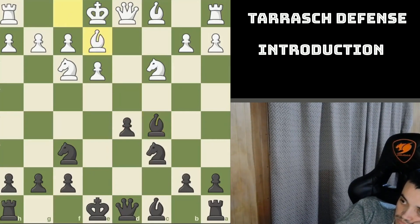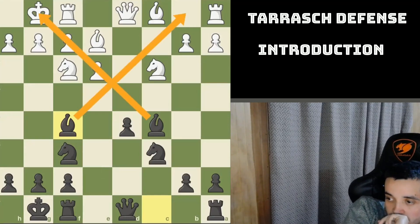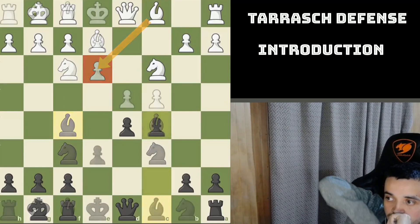Kirchner played Be2. Black followed opening principles by castling, and Tarash developed his bishop to f5. Despite the isolated pawn, Black has very active minor pieces. Look at those bishops and those knights — they attack the center in a really good way. Compare that to White's pieces: the bishop cannot move freely because of the e3 pawn, and developing it via b3 takes a lot of time.